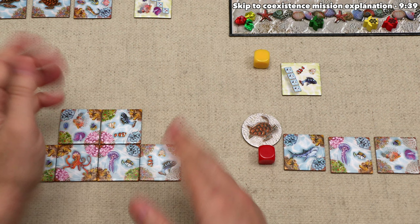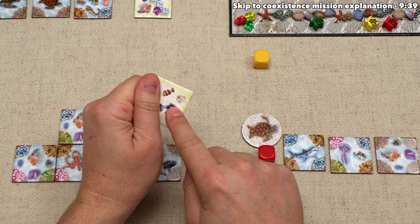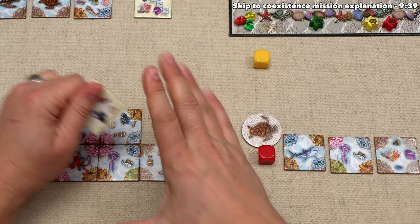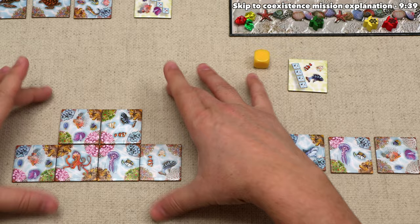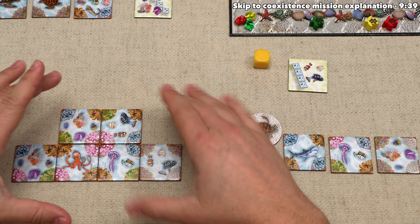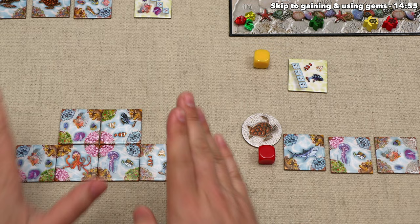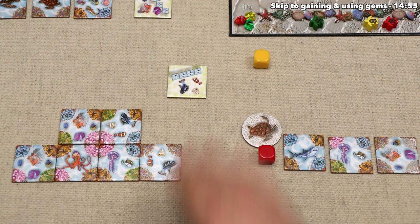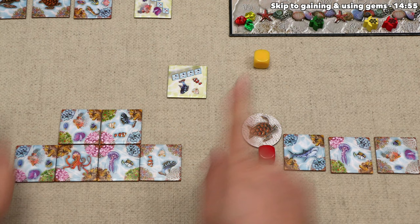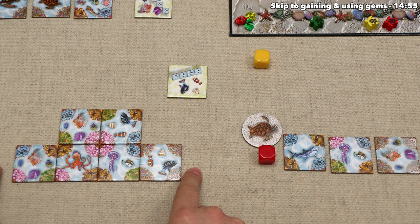Solitary single-animal tiles are wild and can count as any other type — but for every solitary animal used in a mission, you lose three victory points. The second way is called migration: you ignore the pattern but look at the animal type. You need four tiles in the grid that form the corners of a rectangle, all with this number of fish, and none of those tiles can be directly adjacent to each other. The third way is coexistence: you must match this pattern, but every tile in that pattern must have a different number of animals on it.